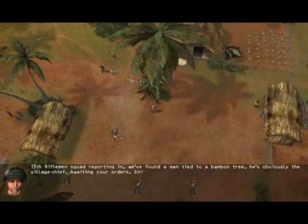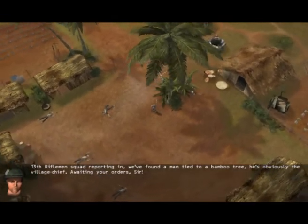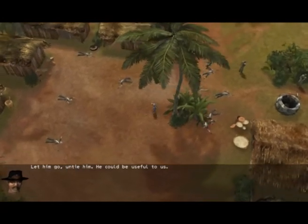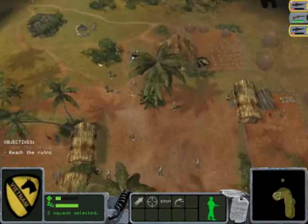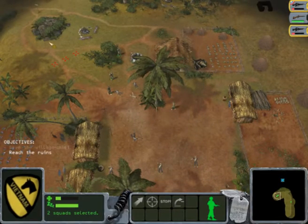We've sort of cleared the village here. We found a man tied to a bamboo tree — he's obviously the village chief. I saved the guy that was tied to the tree. Well, anyway, let's move on.